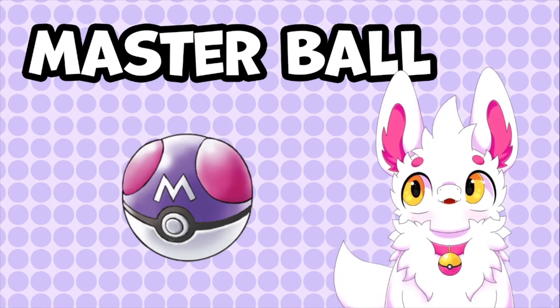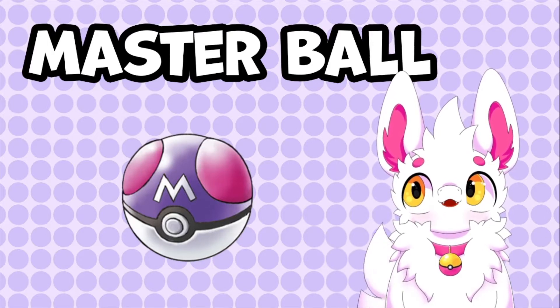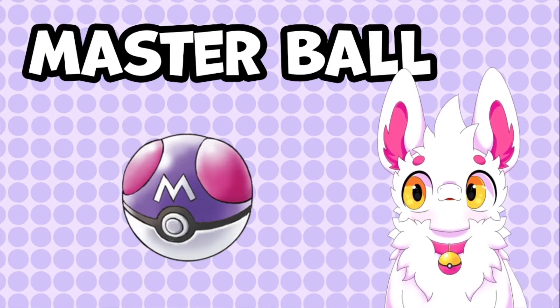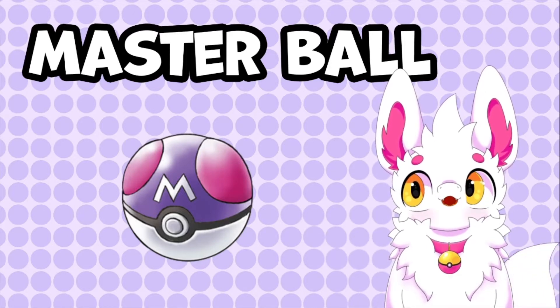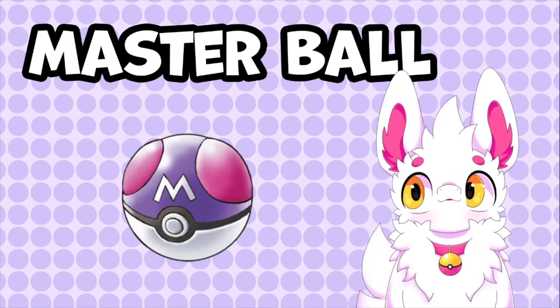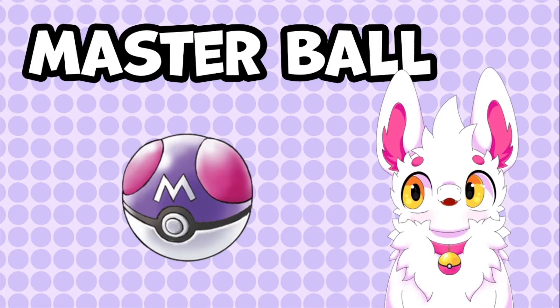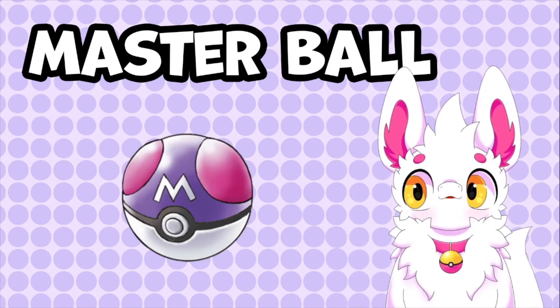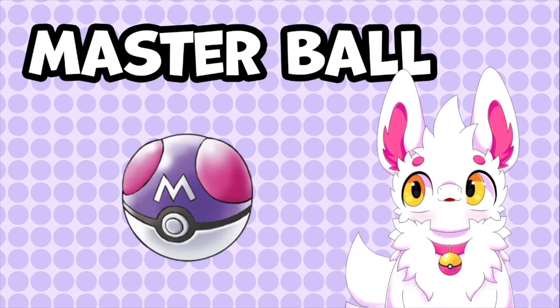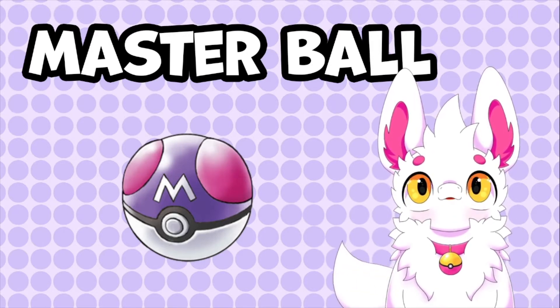In Black and White 2, you can actually receive two Master Balls instead of one by talking to Professor Juniper in Mistralton City, and also by defeating Colress after the main story. Another way to get Master Balls is via the lottery. However, your chances of getting one this way is so low — in Sword and Shield your odds of winning a Master Ball is 1 in 100,000, which is 0.001%.